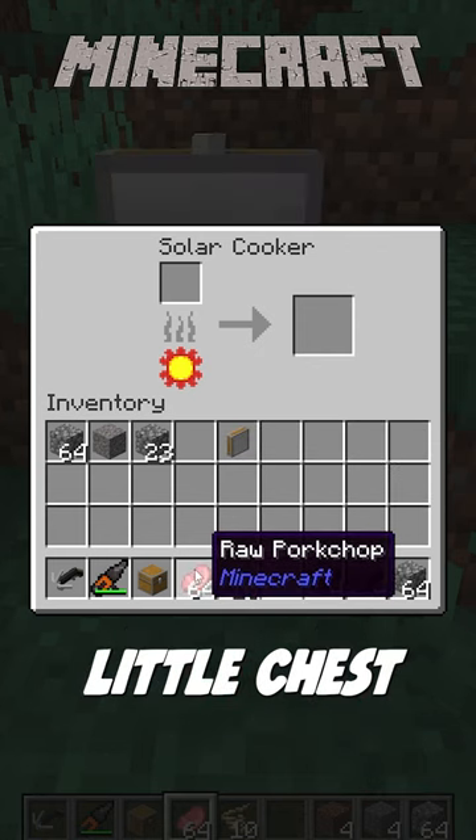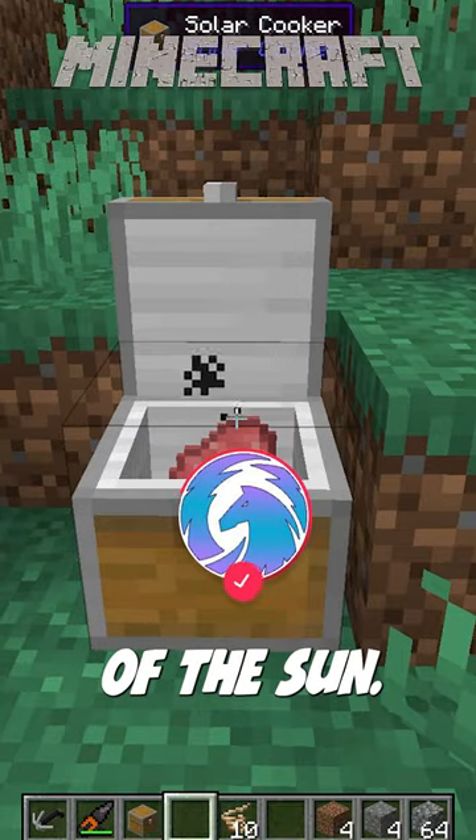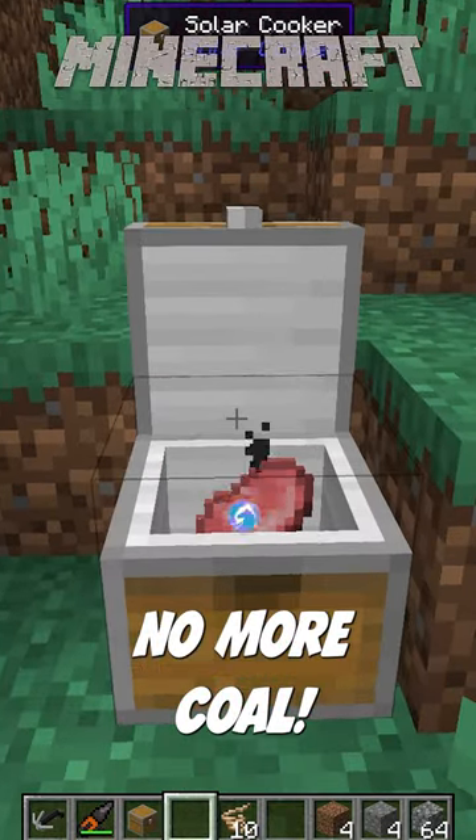The Solar Cooker mod adds this cute little chest-like oven. You can put all your meat in here and it will be cooked by the power of the sun — no more coal!